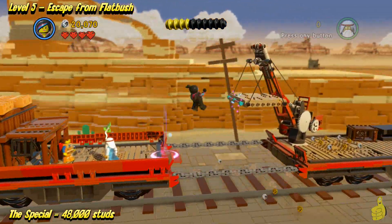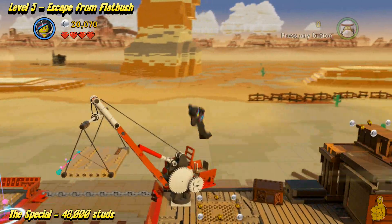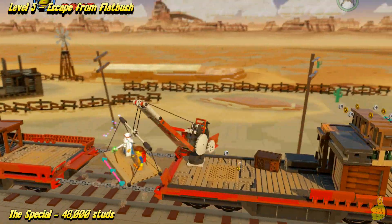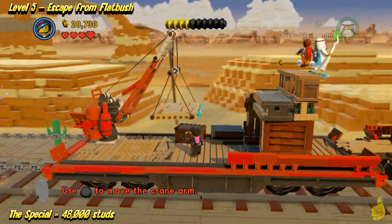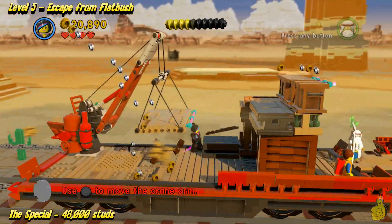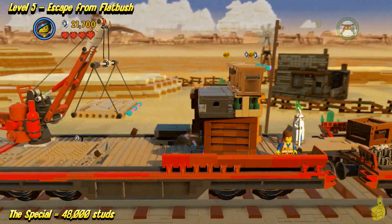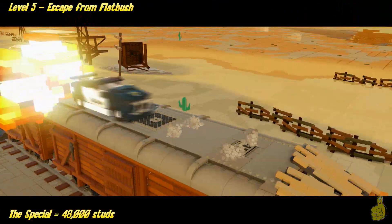Alright, you can see we got a little flower power moment there. So we'll use Wild Style to spin on over and hop on the crane. She can allow us to get on it and swing us on over. Whee! Disneyland! Well, not quite — it's like an amusement ride. We're on a moving train with a crane, you know what I'm saying?